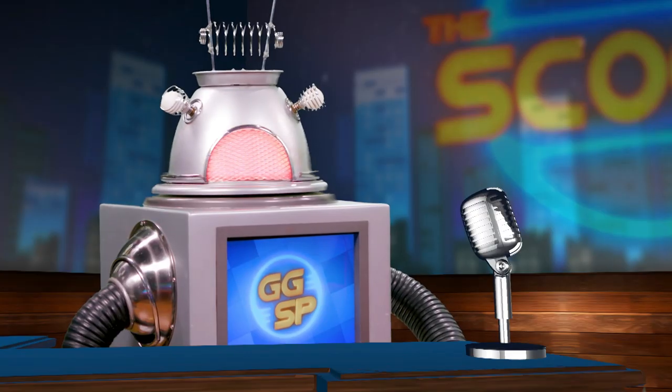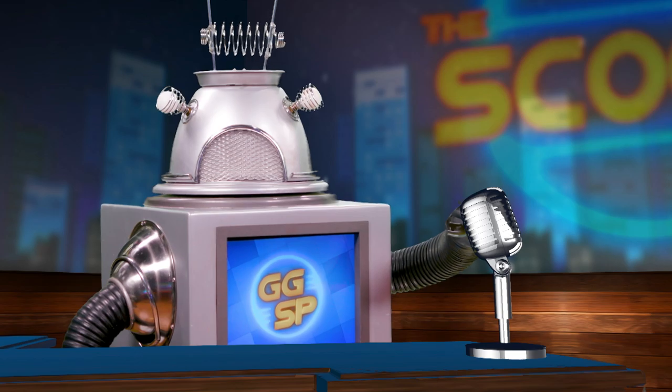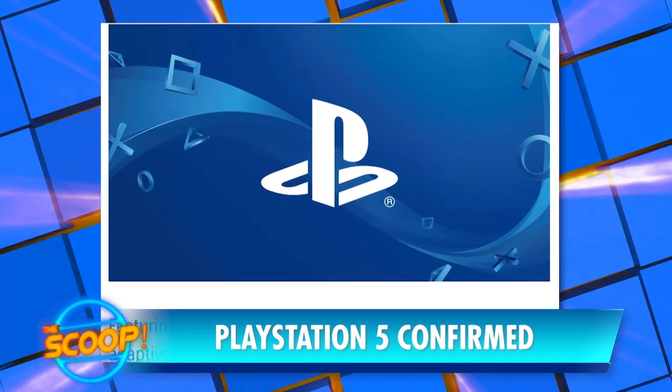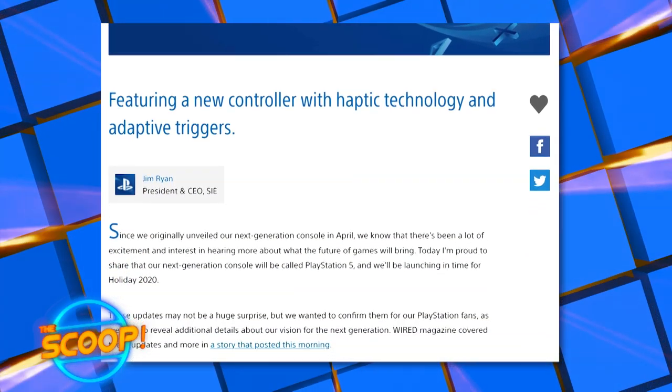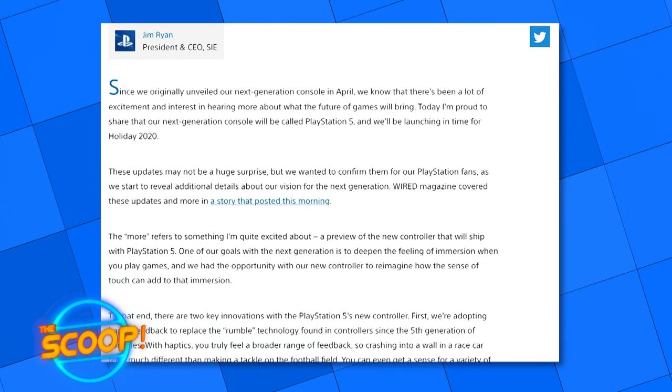Now for the news. Sony has finally confirmed that the PlayStation 5 will indeed be releasing in late 2020. The new console will include a solid-state drive, plus a whole new controller with haptic technology to replace the usual rumble feature, and adaptive trigger buttons for more variation in resistance. Late 2020 — that's only a year away, and the same time as the new Xbox console should launch as well. Can't wait to see what's in store for this next generation.